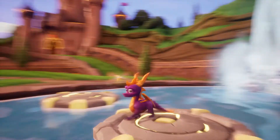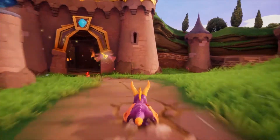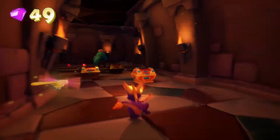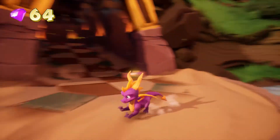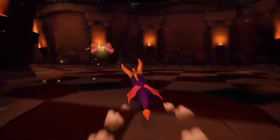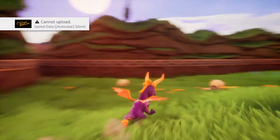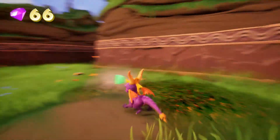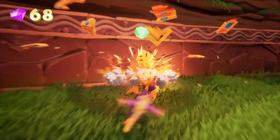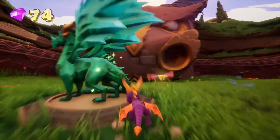That's Sunny Flight. That one's not too bad, but each level has its own little flying level which is just absolutely trash. Okay so we got 64 gems. Over here is like the boss level - you can see the little dragon edge right there. We need to collect a certain amount of dragons - I think it's five - before we can open that up.